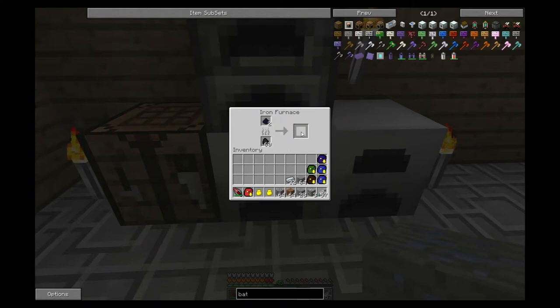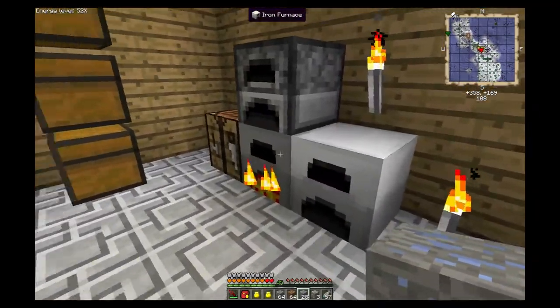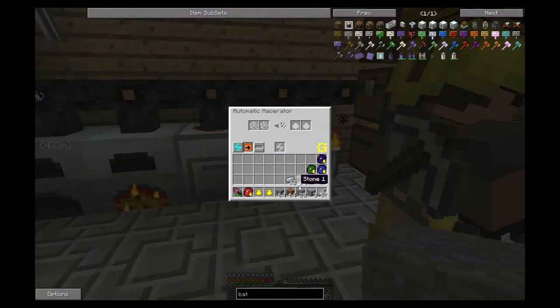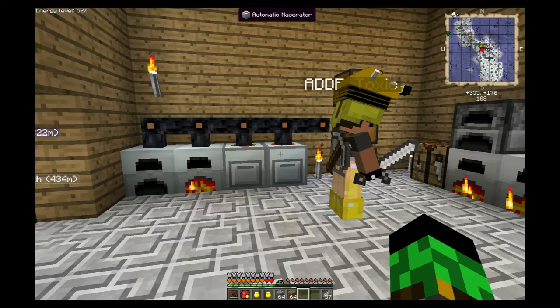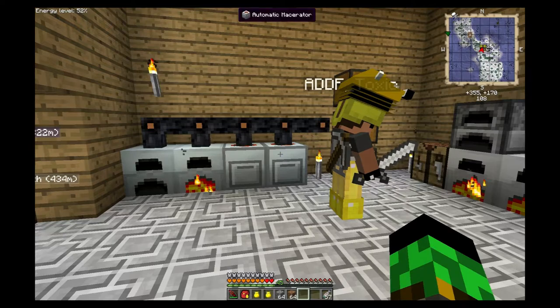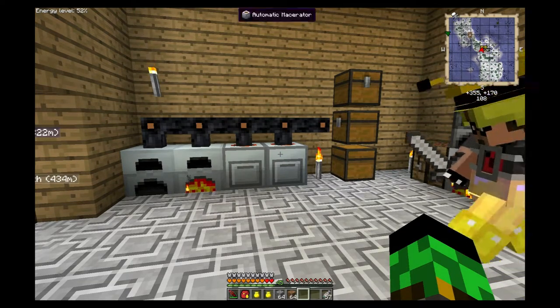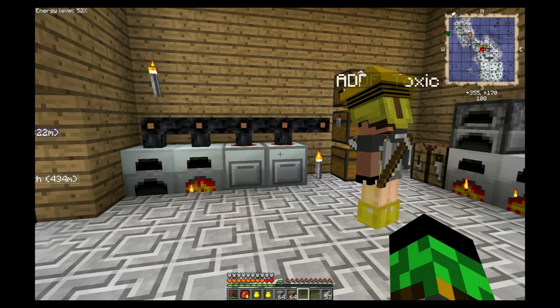That's it for this episode, but we're coming back to add a few more things. We've got plans for more automated machinery and we're going to upgrade Tox's iron furnaces to be even more efficient. We've also got a couple of other core basic machines that will help with items beyond just ores. Once those are in place, that's pretty much the end of the beginner segment of machinery.